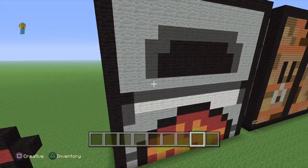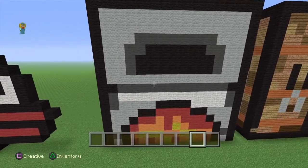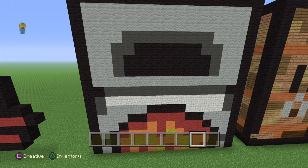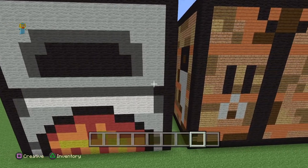Then with this furnace — that's the word — I've built this with black wool, light grey wool, grey wool, red, yellow, and orange. And black — I think I said black already.